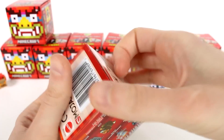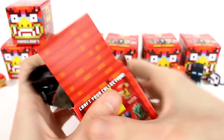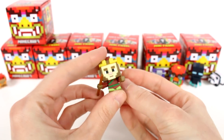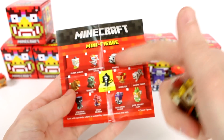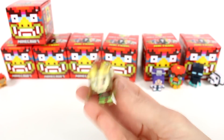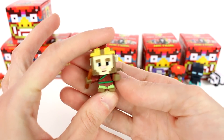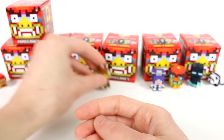And then we have letter F. It looks like a monkey — definitely looks like a monkey. Oh my gosh, it is the monkey king! Look at the monkey king. It was letter F — we got the chase figure, you guys. No way! So this is what he looks like. I'm happy that we did end up getting him. Got the monkey king, guys!